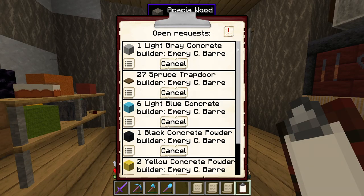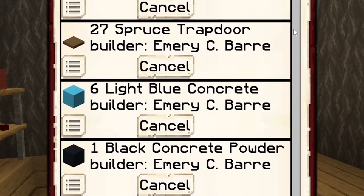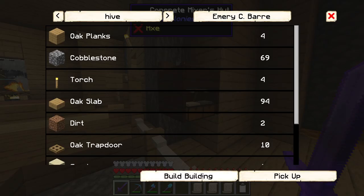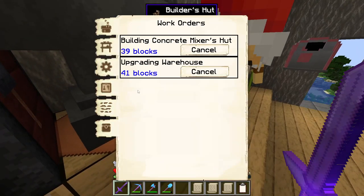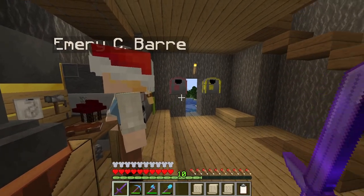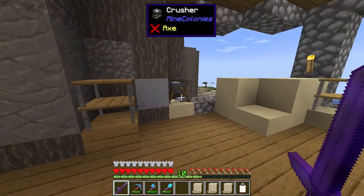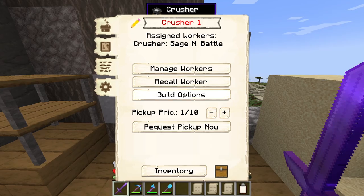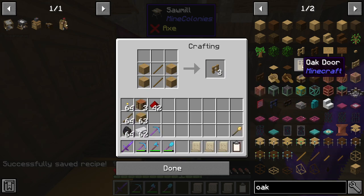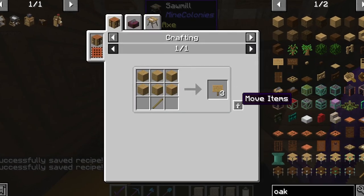She is requesting in a lot of different items on the open request list — a lot of concrete actually. So let's actually assign Emery the concrete mixer's hut and come in and cancel the work order for the warehouse for the moment, until we get the concrete mixer up and then she can pick that back up. Whilst I'm here, we may as well start the upgrade process to the crusher's hut. I still have a few other wooden recipes to reteach to the sawmill unfortunately, so I'm going to spend a little bit of time just doing that.